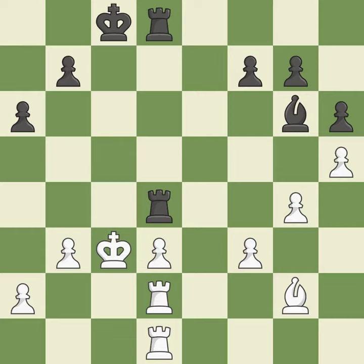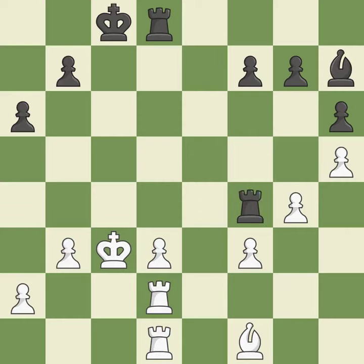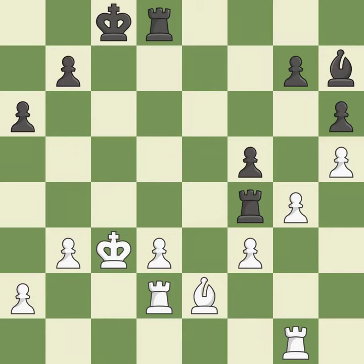This strikes the opponent's bishop. The bishop is now on a square that is more secure. Not the finest move — it is incorrect. A pawn that was being attacked and had no defenses is now protected by this. That's a decent move. As a result, the adversary can take an open file containing a rook — it is incorrect.